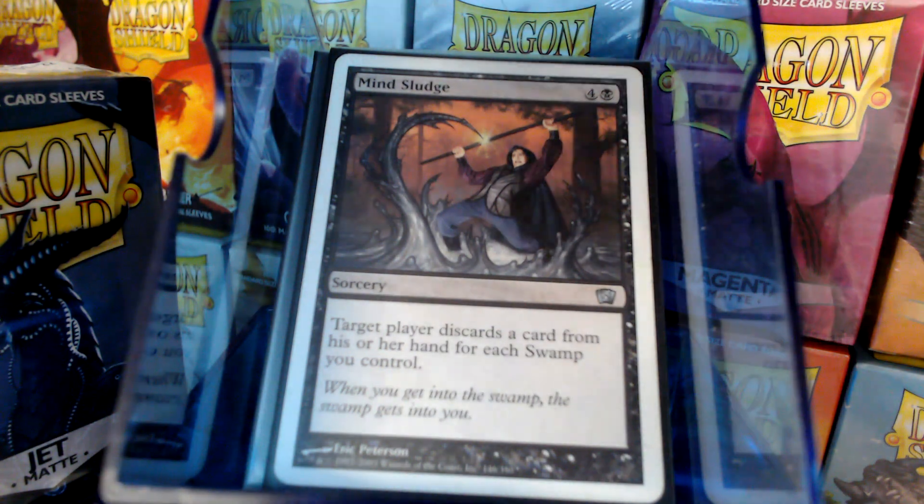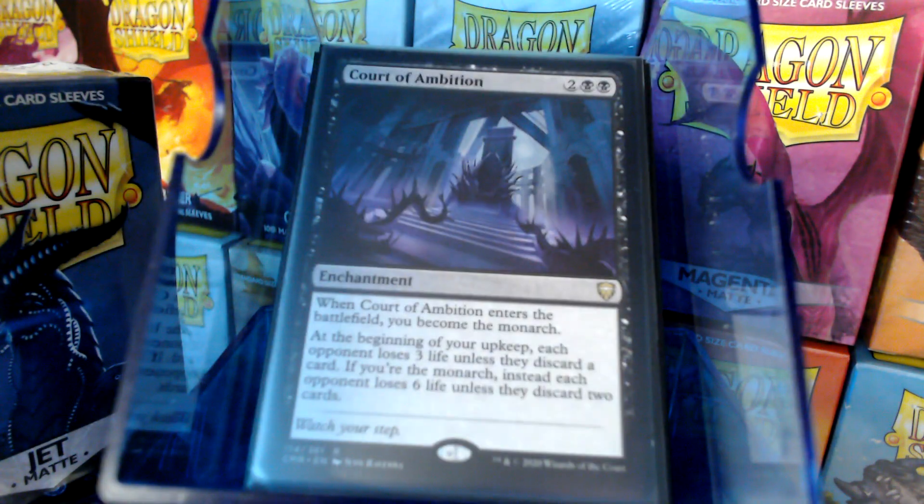A few enchantments: Bottomless Pit — you know that's in there. And the Court of Ambition, being the Monarch. And if you're the Monarch, it's double.